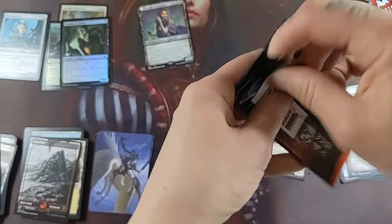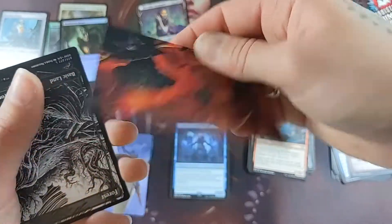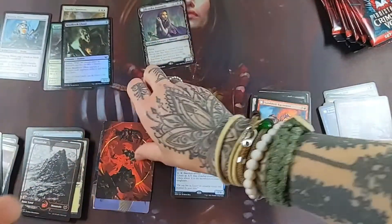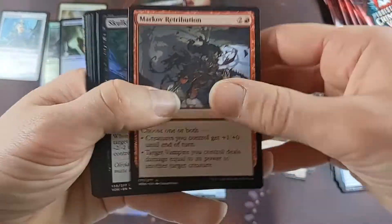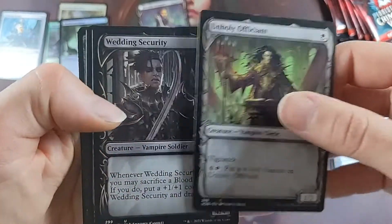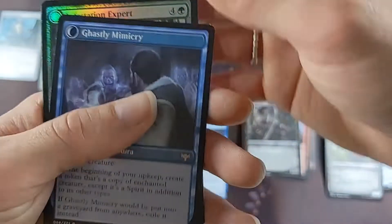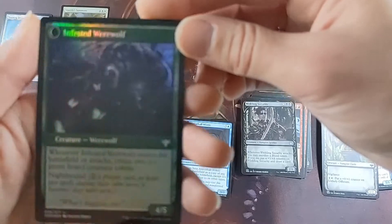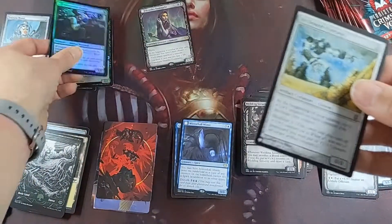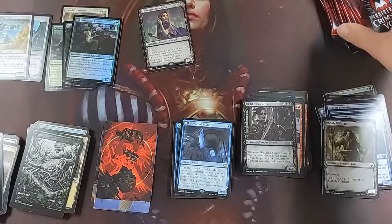Pack number three. I can't believe we hit a mythic in pack one. I'm destroying packs as usual — these ones fall apart. Mirror Hall Mimic is our rare. Ghastly Mimicry. Infestation Expert, and a list card: Infested Werewolf. Foil. And we have an Arcbound Overseer from the list. Wow — two artifacts in the list, interesting.